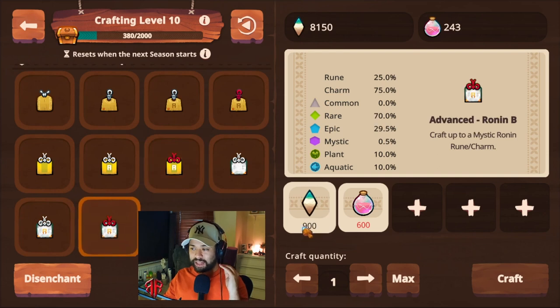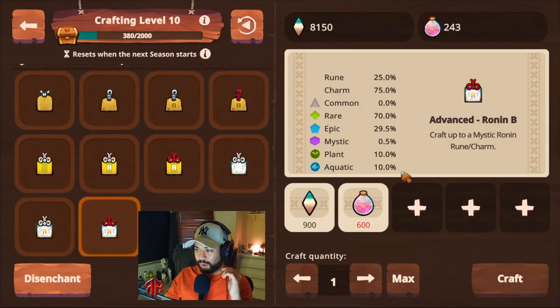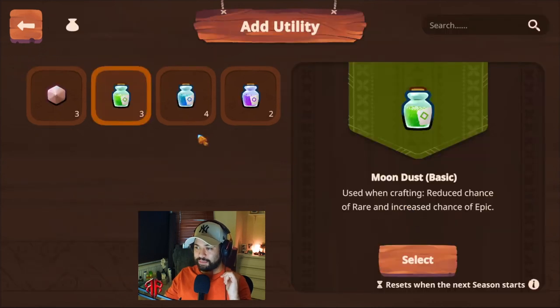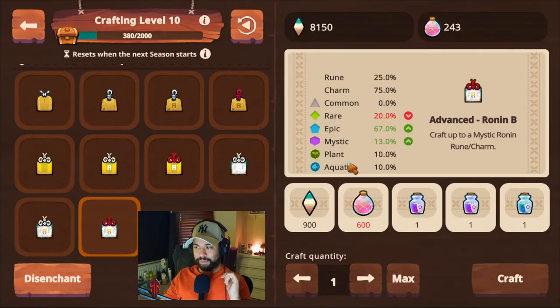Until you hit crafting level 10, at which point you will have access to all of these. Here you will be selecting 900 moon shards and 600 SLP. We did not put moon dust on any of these earlier — you want to put moon dust at the point where you're at the maximum, which is level 10. This is where you want to make the most bang for your buck. You'll have a 29.5% epic chance and a 0.5% chance at mystic. However, if you add moon dusts, those odds go up by so much. That is the game plan for pay-to-play strategy.